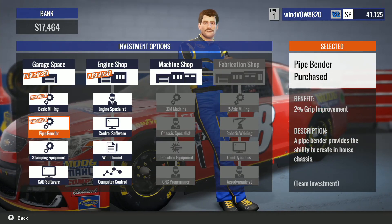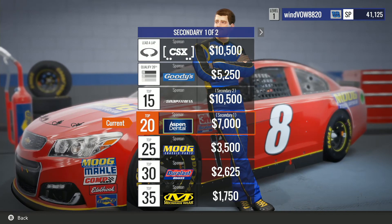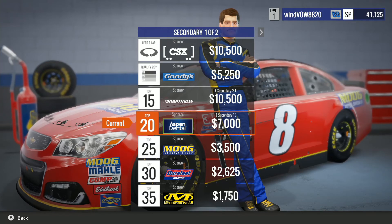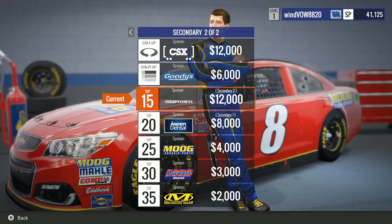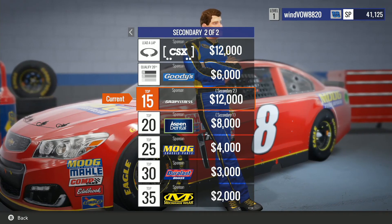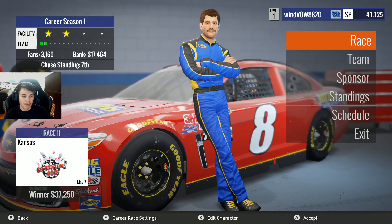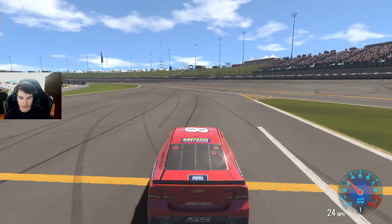Our sponsors are pretty much the same. We got Moog as our primary sponsor, Aspen Dental on the deck lid — finishing in the top 20 gets you seven thousand. On the back bumper we got Snap Fitness; finish in the top 15 and you get twelve thousand. Hopefully we can get some good finishes. Let's go ahead and hop into qualifying for the Go Bowling 400.